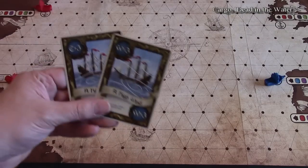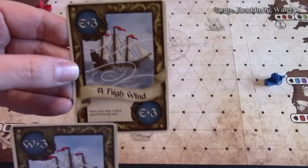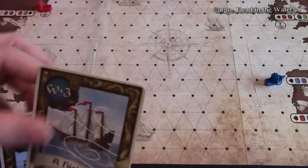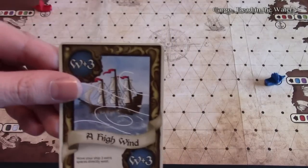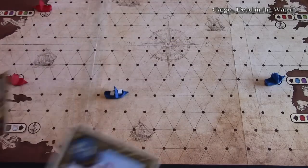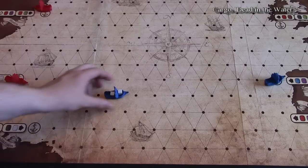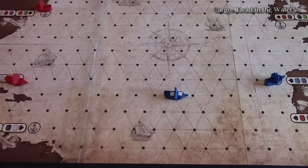You can also play wind cards on your turn. For example, a high wind card moves your boat east three extra spaces, or a high wind west for three spaces. So if you're heading east, you can play the east card and move three more spaces directly east.